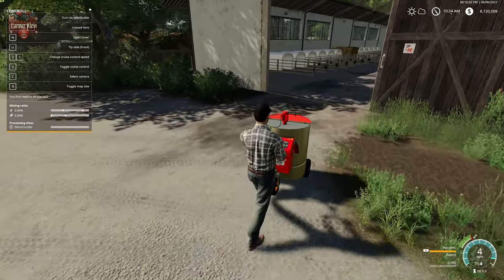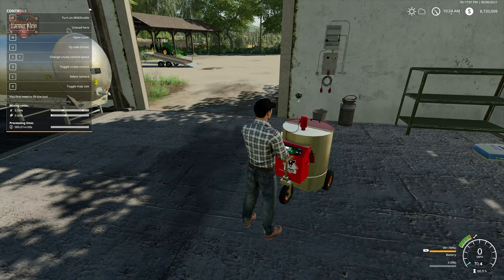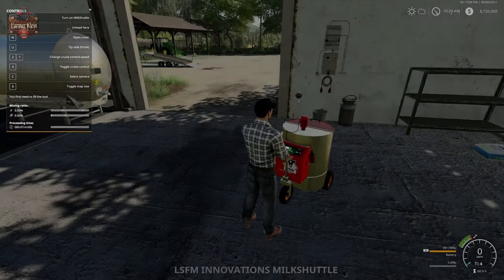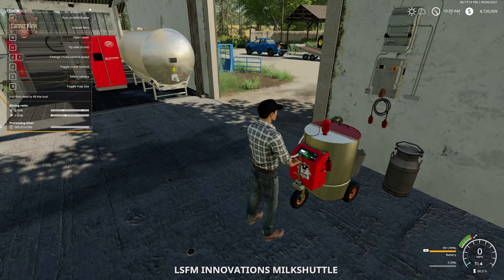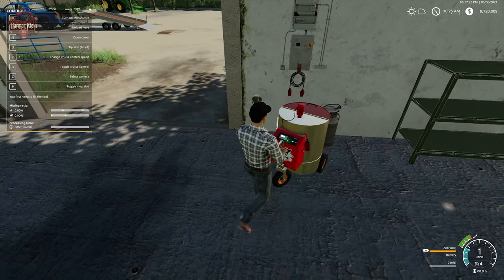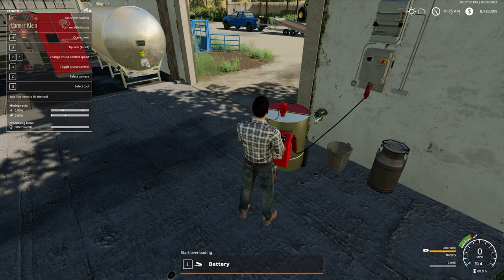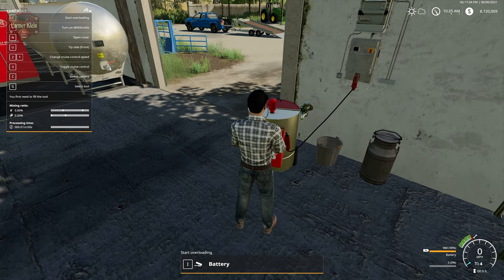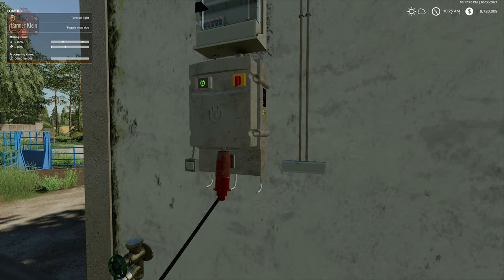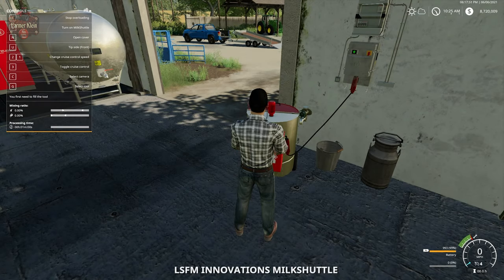Now let's take our milk taxi and show you what we do with it. Let's pretend our battery is running low - we need to recharge it. Here we have the recharging port with an extension cord to plug in. We drive it up to about here, see a 'connect' prompt, hit Q and now our cable is connected. We hit I to start overloading - i.e., charging our battery. There's a little hum and you can see the battery terminal is linking the plug.